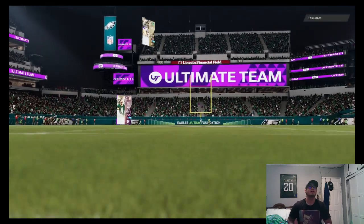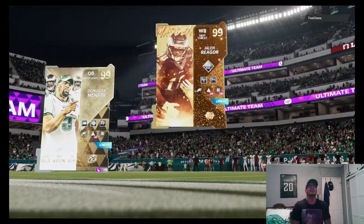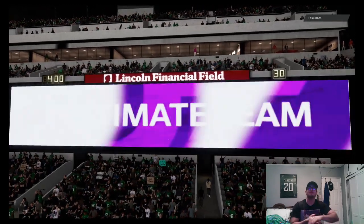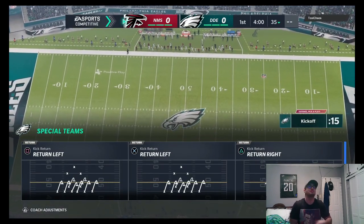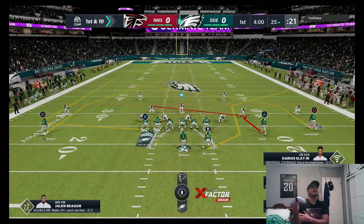Here we go — we're going up against Toxic Chaos. He's got Brett Favre, LaDainian Tomlinson, and Julio Jones. Interesting — he's got LaDainian Tomlinson at middle linebacker, I wonder how that's going to go. Super excited to try this Eagles theme team out, especially with Jalen Rager added to the mix. We're going to start off with a kick return.